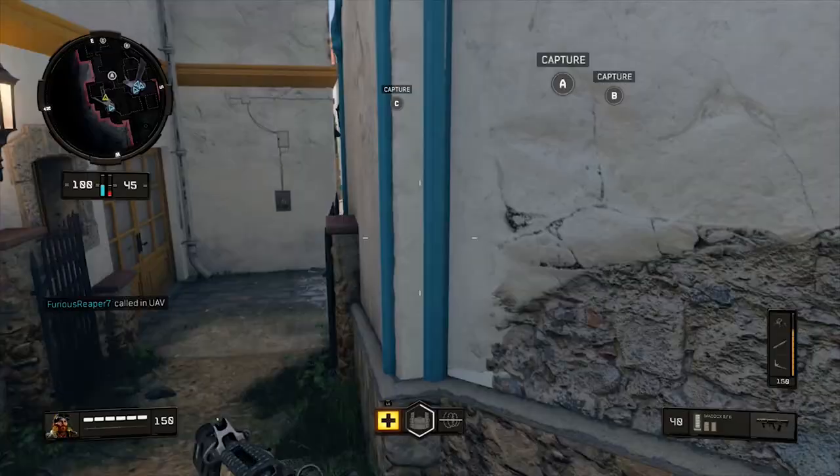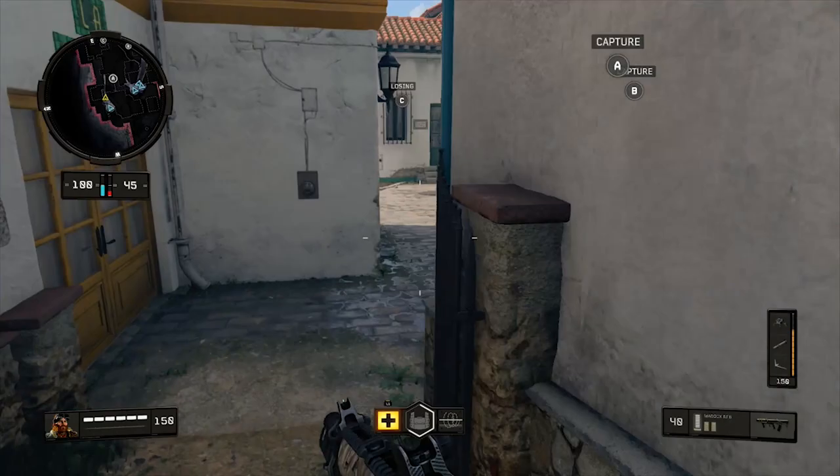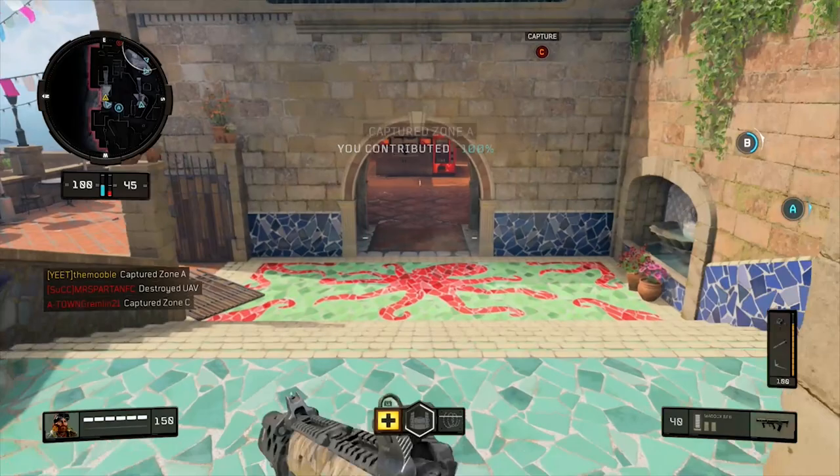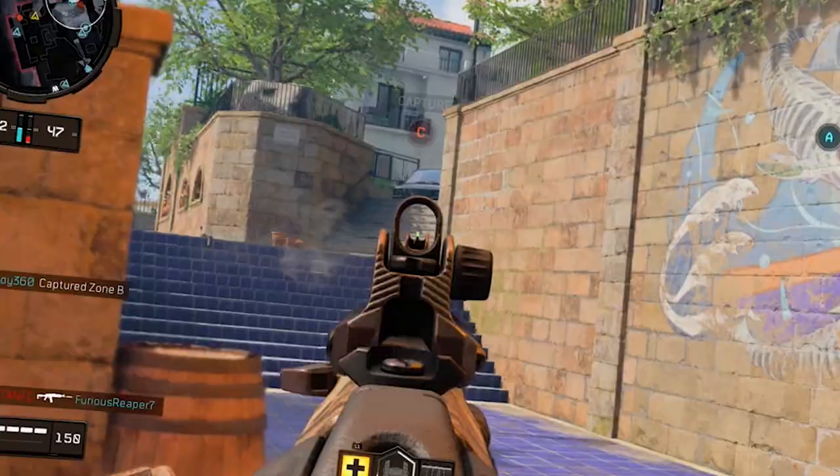It's a lot easier to just move right to left while you're in a gunfight to aim — that's what stock allows you to do. Stock is just an incredible attachment to have on any weapon. If stock is available on a weapon, it's automatically just a better weapon than something without it, because it's so useful in gunfights.